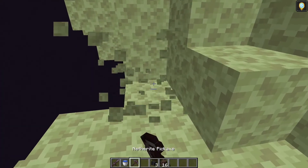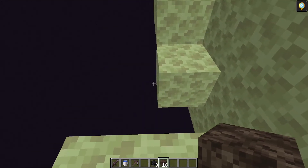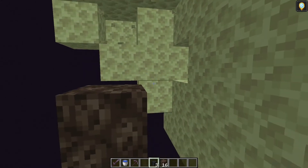Next thing you want to do is find a spot off the edge like this and start making your wither. Kill all the blocks around it obviously so it'll spawn.